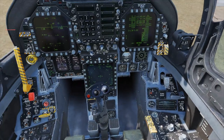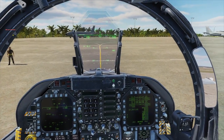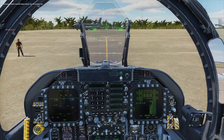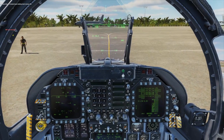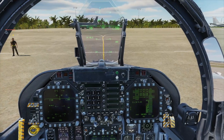Anderson ground, Chaos 2-1, request taxi. Chaos 2-1, Anderson ground, runway 24L, taxi via Bravo, Kilo. Contact tower holding short runway 24L. Readback: cleared to taxi via Bravo, Kilo, hold short runway 24L, Chaos.